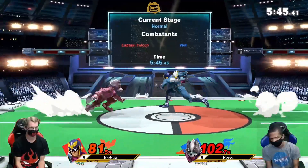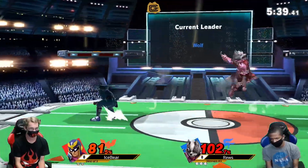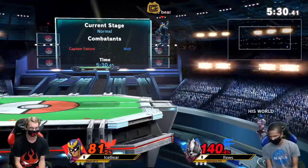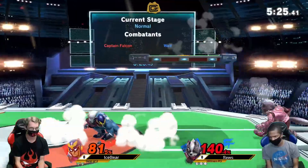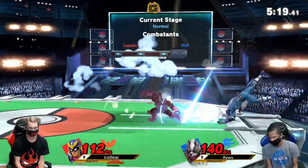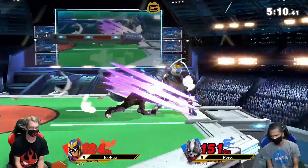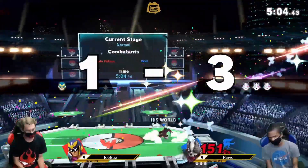Roos is absolutely just doing an enormous amount of damage here. Roos is trying to land that back air to get the kill but missed those — not a whole lot of risk missing those. Dash attack coming through for Roos. Ice Bear was looking for the up smash, but Roos scoops off with up smash, punished with a back throw, but not able to get the edge guard just yet. Roos is still living here at 151, almost taking a stock with the F-tilt, but just gets dash attack instead.